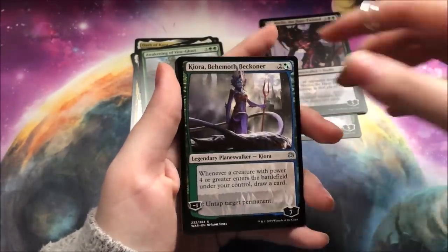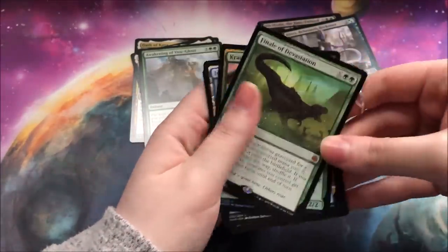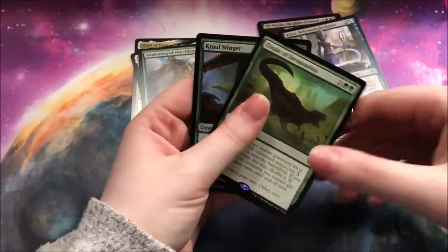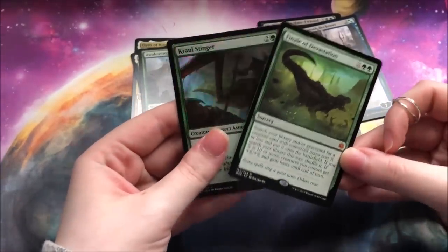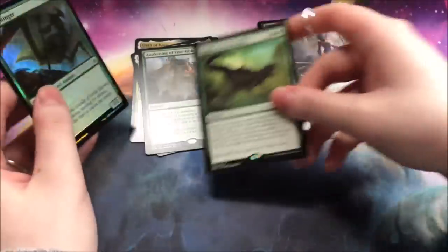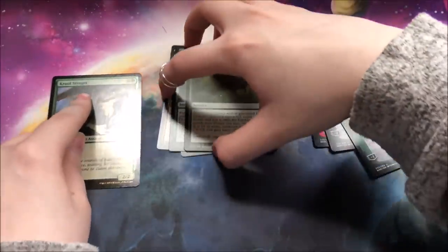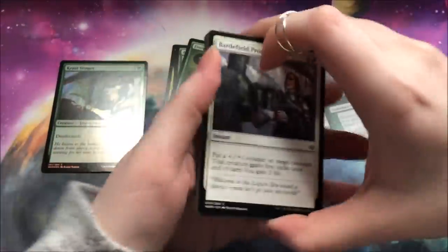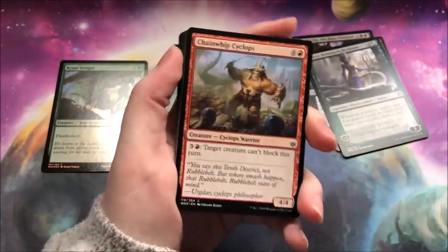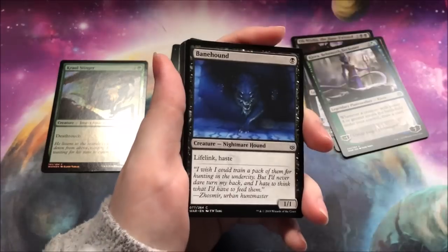Dovin's Veto — such a beautiful promo. A Kiora and a Finale of Devastation and a Foil Stinger. Not too shabby. Unfortunately in my last box I pulled one of every finale, and those were the majority of my Mythics. I really hope that we don't pull too many finales in this box — I'd really like to pull something a little bit different.